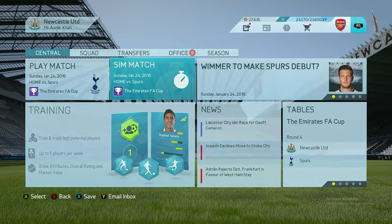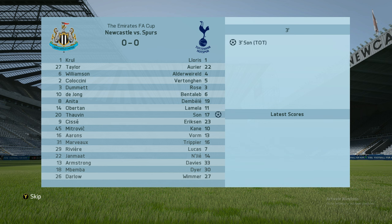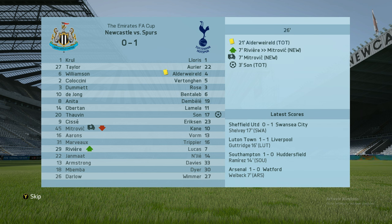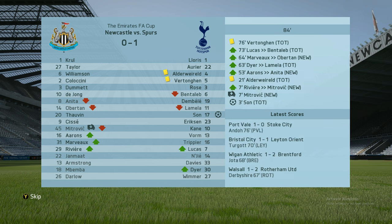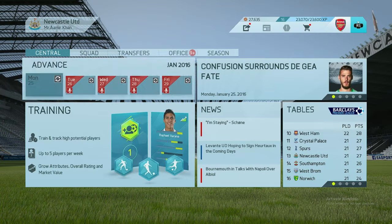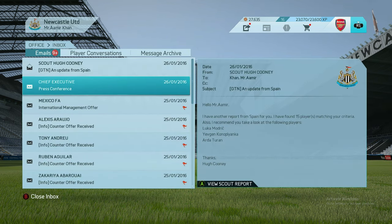Newcastle against Tottenham Hotspur in the FA Cup fourth round — we've got a lot of teams warmed up. Son scores straight away in the fifth minute — Tottenham 1-0 up. Mitrovic has been hospitalised. We've passed the half-time mark and Newcastle need an equaliser in the last 20 minutes, but without Mitrovic there's no one to score. Match ended — Newcastle defeated by Spurs at home in the FA Cup fourth round.